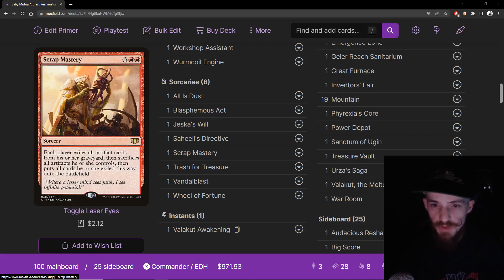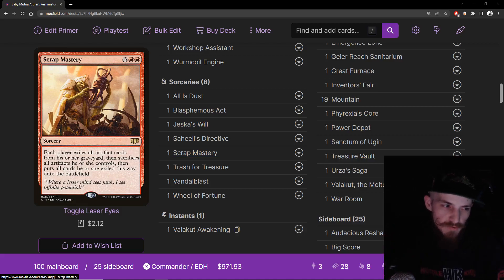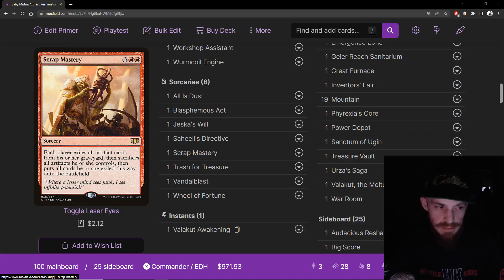Scrap Mastery — three, red, red for a sorcery. Each player exiles all artifact cards from their graveyard, then sacrifices all artifacts they control, then puts all the cards they exiled this way onto the battlefield. So you swap your artifacts from play to the ones in your graveyard. Amazing — does all the things we want. We can sack all our battlefield artifacts into the graveyard and then bring them all back, getting all our ETBs again and going absolutely nuts. It kind of acts as a board wipe for opponents too, since most other decks don't put many artifacts in the graveyard. One of the best cards in the deck for sure.